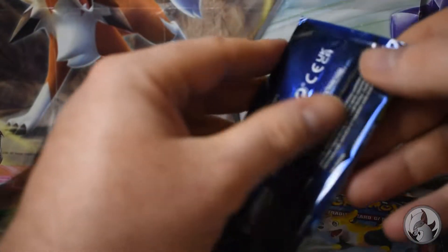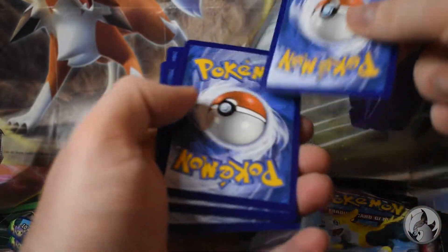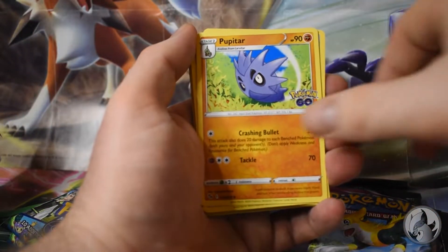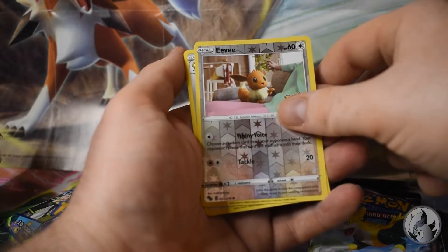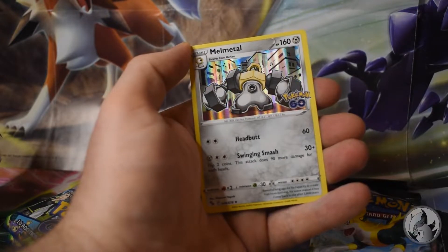So I think Mewtwo is in the lead here. Lunatone, Lunatone, Pupitar, Slowpoke, Larvitar, Aipom, Spinarak, Eevee, and Melmetal - oh wait, never mind, Melmetal! We have a Fusion Strike so Fusion Strike again in the lead.